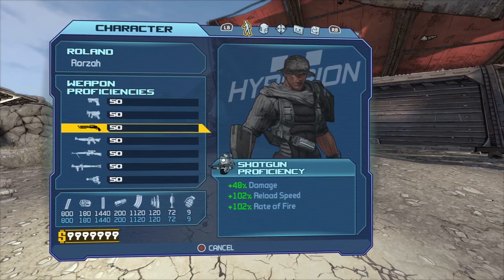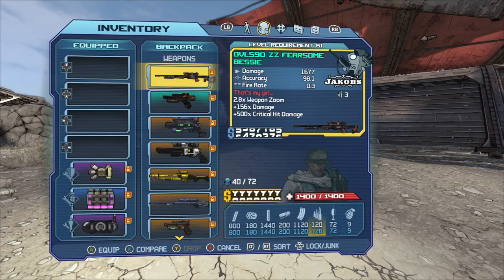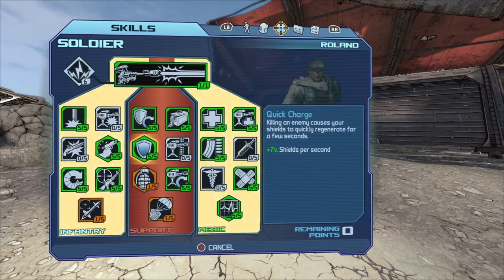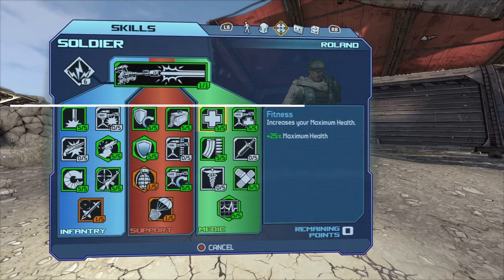The other thing you need to do is max out all of your weapon proficiencies — or whichever guns you'll be using — so you can get the maximum amount of damage from them. Let's look back at the skill tree one more time. Yeah, this is the build — thank you very much.